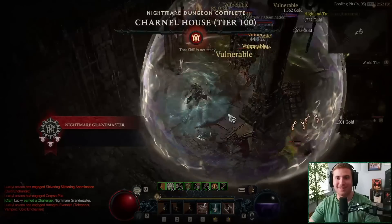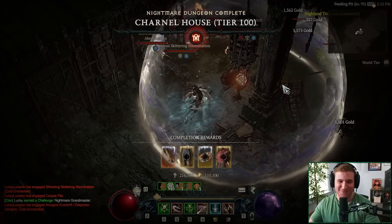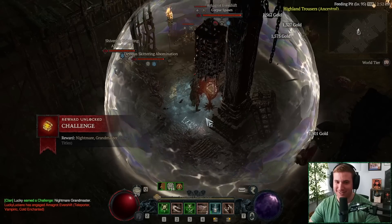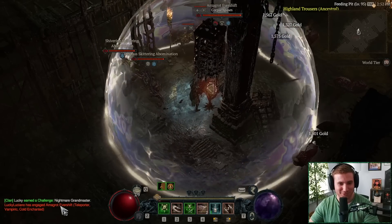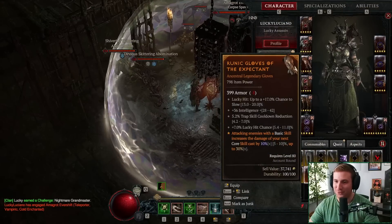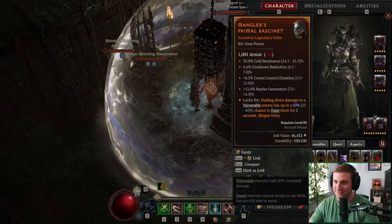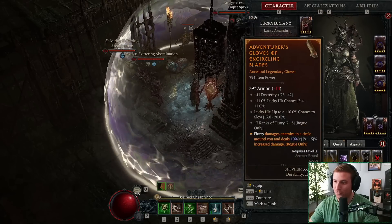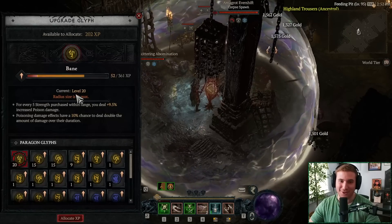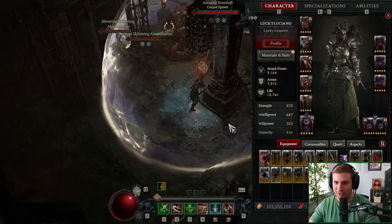And that's it — we did it! Tier 100 was so much easier than I thought. I was waiting for a boss to come at the end and that was it. Let's look at the crazy gear — that was the first one we've ever done. Nightmare Grandmaster! We got Expectant Aspect, almost perfect Mangler Aspect. We can almost max out our final glyphs — Bane we didn't even have fully maxed, but we ended up doing pretty good.